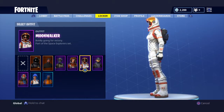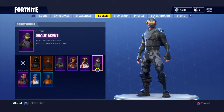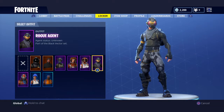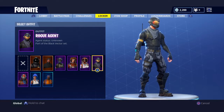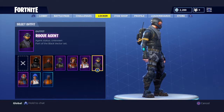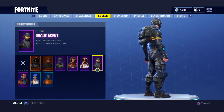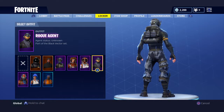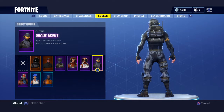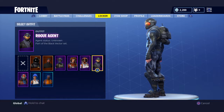The Rogue Agent is my favorite out of all these skins - agent status unknown, part of the Black Viper set. I think this is the best skin that has ever been made in the game yet. There are other good legendary skins but I like this one the most. The Rogue Agent is the girl version of the agent but more dope. I love that mask.